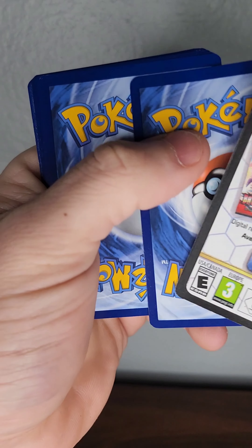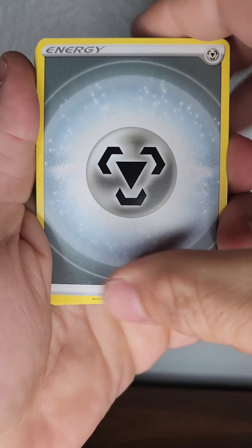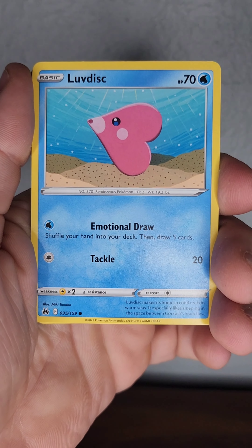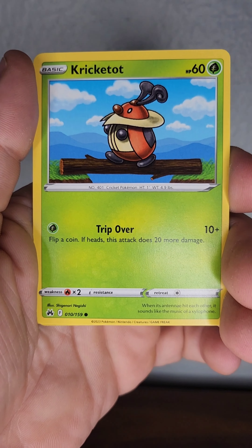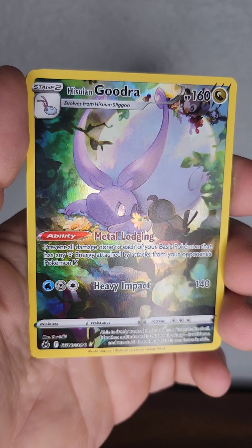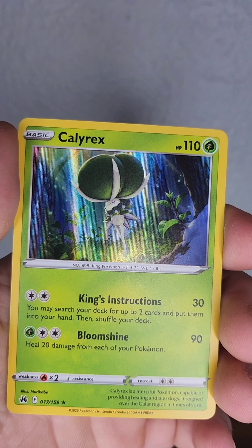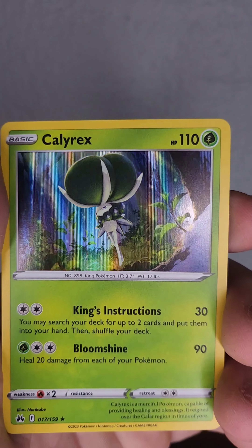Opening this upside down — that's fine, wasn't really bad. Steel, Trekking Shoes, Metang, Digging Duo, Updisk, Emolga, Yanma, Ponytard, Crickettune — oh nice! Hisui Goodra from the Galarian Gallery — that's another clean card, I love this series of cards. And Holo Calyrex — okay, better than a non-holo rare any single day of the week.